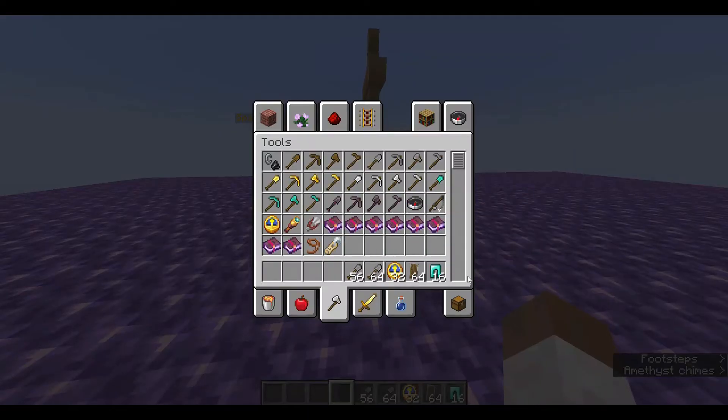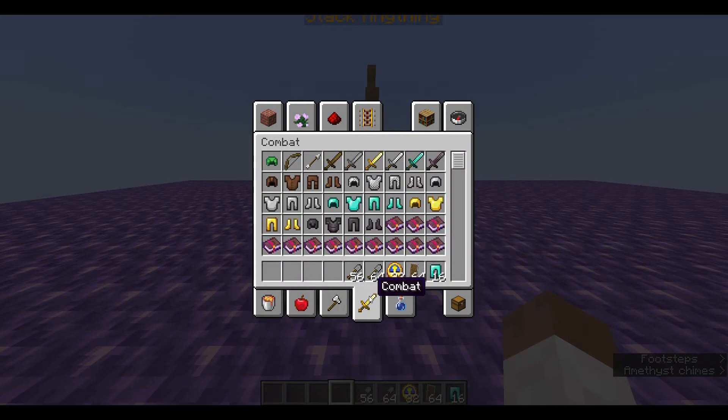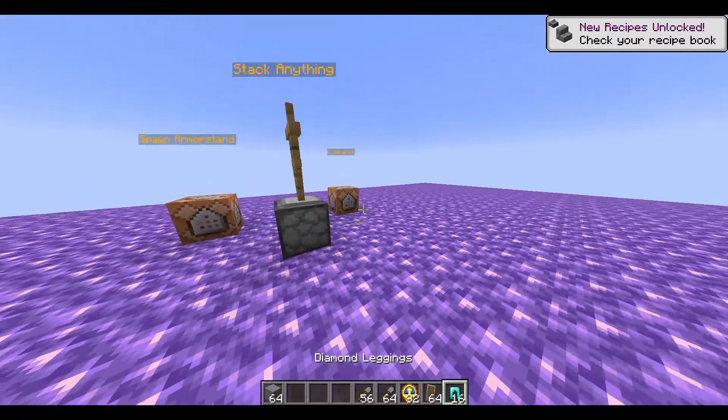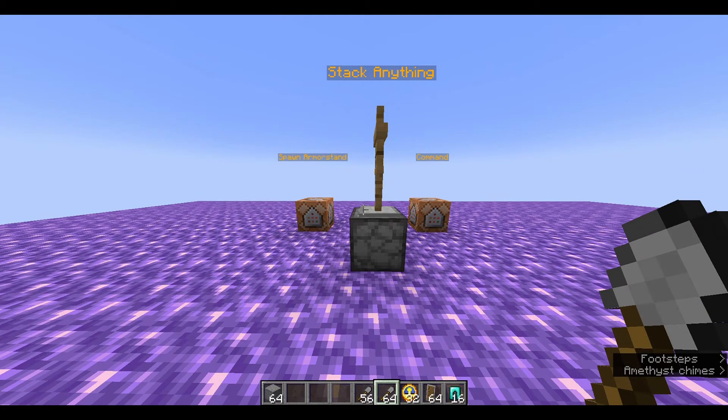But yeah, you can use this method to stack any item up to 64 — just like a dirt block, you can get 64 of these. You can now hold 64 shields or 64 shovels. Anyways, the commands will be in the description, and I'll see you guys in the next video.